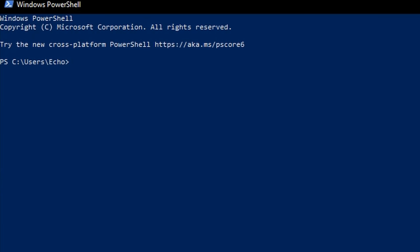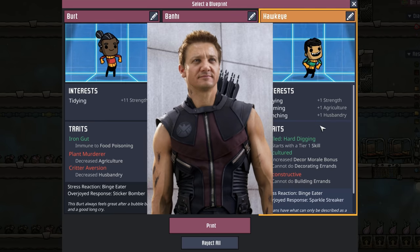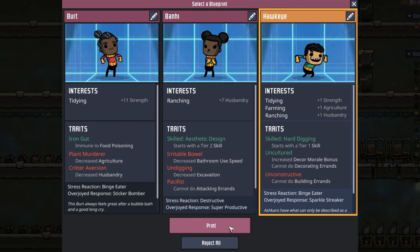We head on over to PowerShell, hit the up button. Looks like we're taking Ashcan. Ashcan's good at quite a few things, but not really excellent at any. So we're going to throw some shade at Hawkeye. Welcome to paradise, Hawkeye.